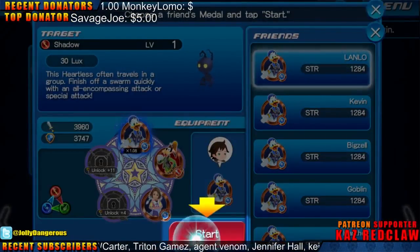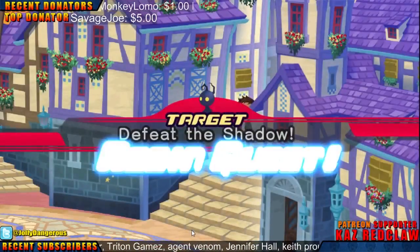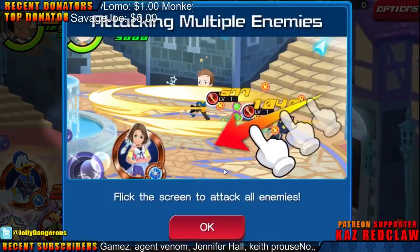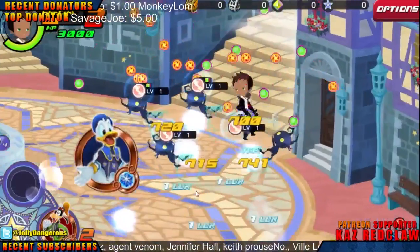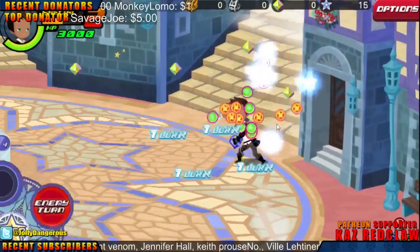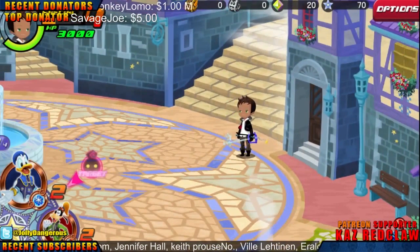I have to double-click it. Flick the screen to attack all enemies. That's dope! Why would I just attack one when I can do that?